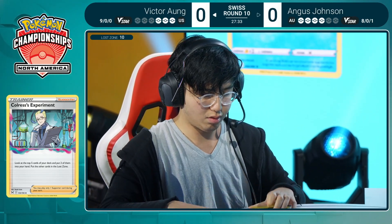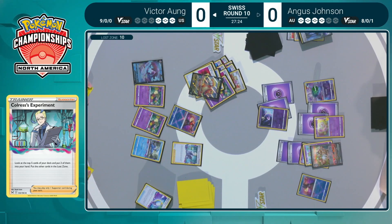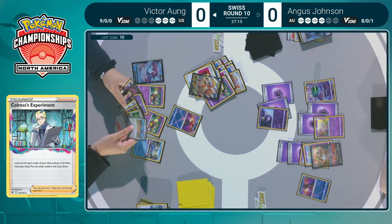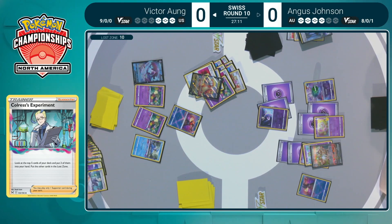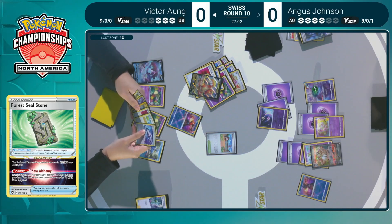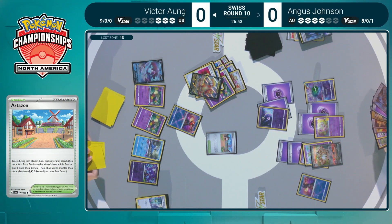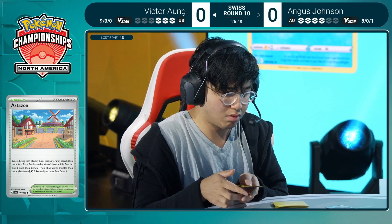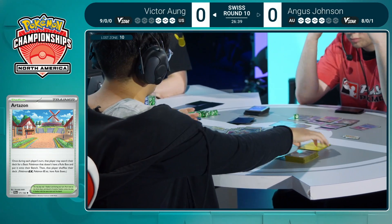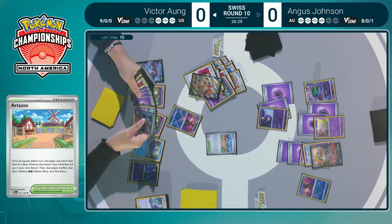Being one prize ahead with your opponent still needing to take four — if they boss Luminion, which is a liability, that means Victor gets to keep his hand intact. No Iono, you cannot do both. With that Forest Healstone, it does have access to the Super Rod in the deck — the last copy, two already in discard. Really has to maximize the use of this Super Rod. Saving the Colress just in case, and here's that Lost Mine: 40 on Manaphy, 60 on Mew, and a little extra damage.